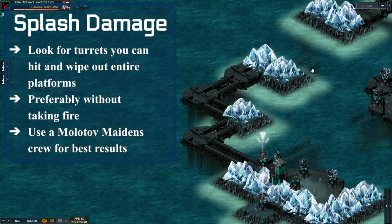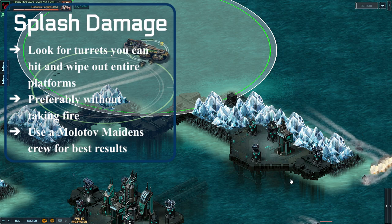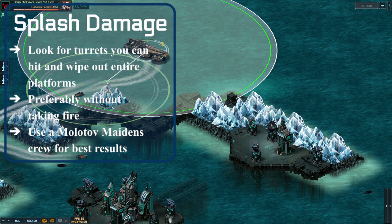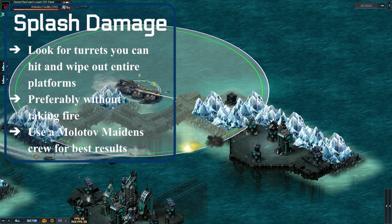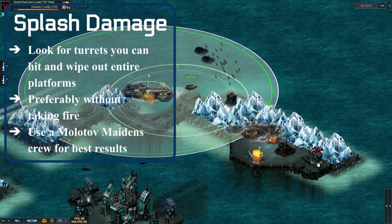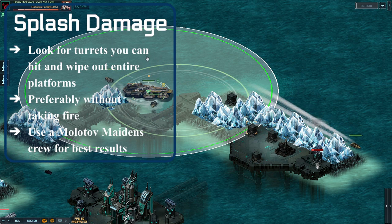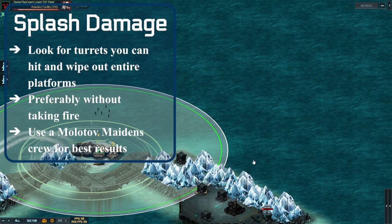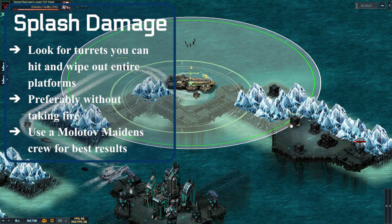That works great on platforms like the one on the very bottom corner, where you can target the one heavy missile and splash out the entire target. This Deadeye will do a ton of damage if it hits, but the regular executioner does almost no damage, so it's preferred to take damage from it rather than take multiple volleys from the one you can't countermeasure. I just took out one turret and killed most of that second one. You should try and use a Molotov Maidens crew for best results — I don't actually have it equipped.